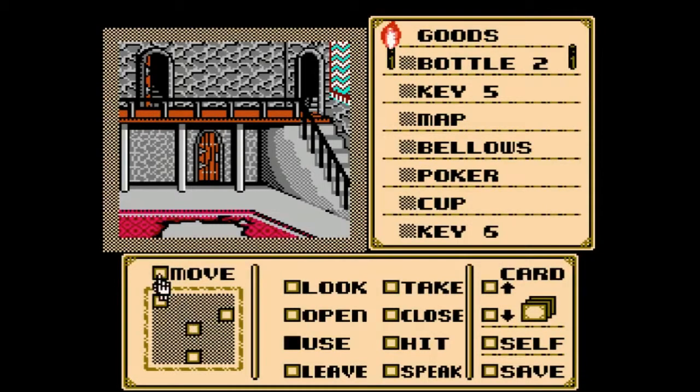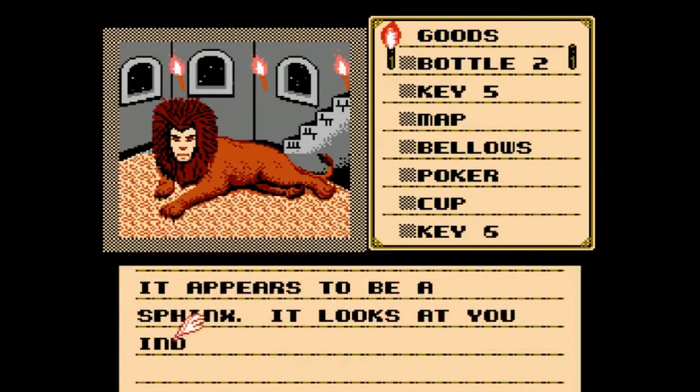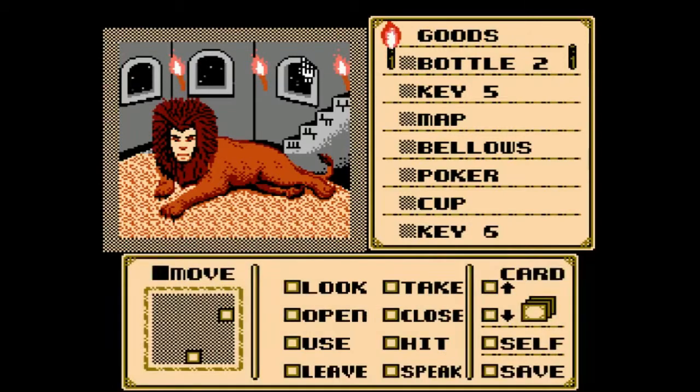Kitty! It appears to be a sphinx. It looks at you indifferently. Indifferently — I'm guessing on a good/evil/neutral scale, this guy's neutral. So he's kind of like: meh, you're here, not worried about you, but don't really want to talk to you either. He's a kitty — that's how kitties are.